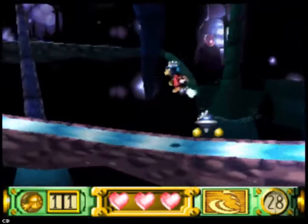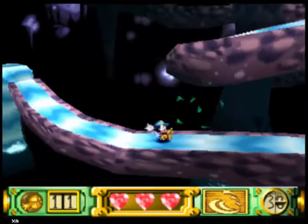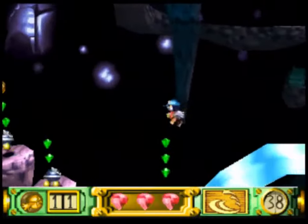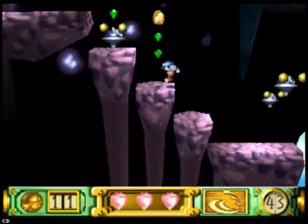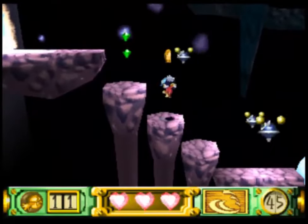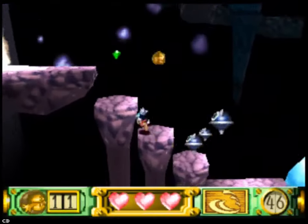Now for the final part — I've been talking about this part a lot, but it actually is the final part of the whole level. Just a few jumps and we're done. And just like the Gordos from Kirby, these ones are invincible — don't waste time trying to hit them.